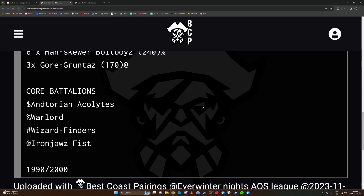Core battalions: running Andorian Acolytes, a Warlord Battalion — that's for Destroyers slash Glowing Tattoos — a Wizard Finder with the Megaboss and the Brutes. The Wizard Finder gives you plus one attacks, which is something we don't normally unlock. We're getting plus one to hit, plus one to wound, bonuses to rend, bonuses to damage.